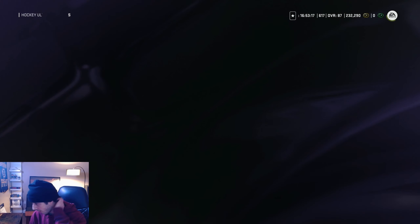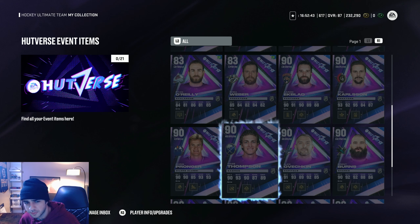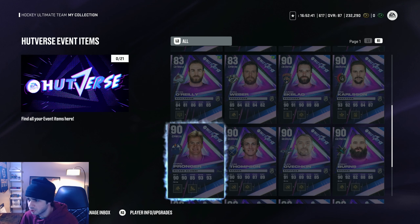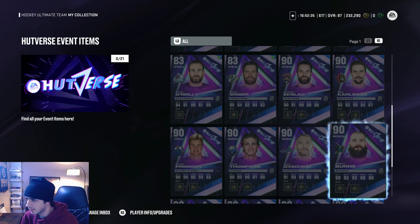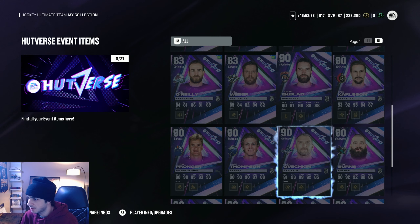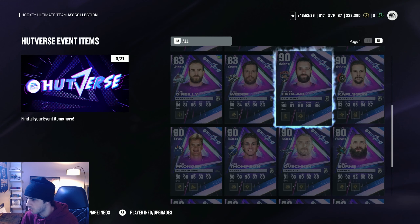Some new Huttverse cards dropped — let's take a look. We got Chris Pronger as a center, Alex Ovechkin as a defenseman, Brent Burns as a right wing, Aaron Ekblad as a left wing, and Ryan O'Reilly as a left defenseman. Pretty cool there.